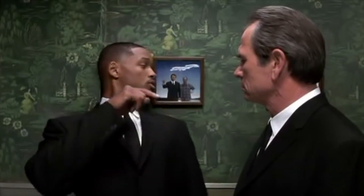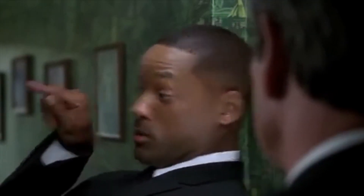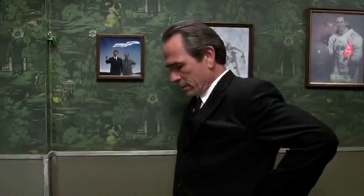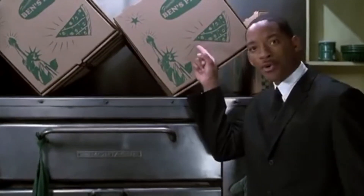You might remember this if you've seen the movie Men in Black 2 — someone pointing at something, an astronaut figure. Alright, now he's pointing. Who would stack pizza boxes like this? A pizza box stacker that's not stacking pizza boxes — he's leaving clues. It's an arrow.